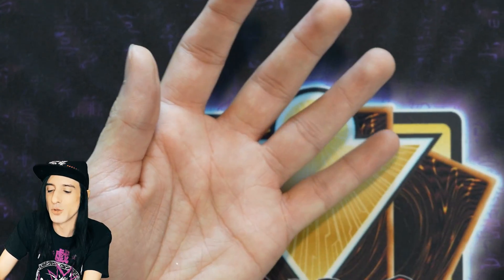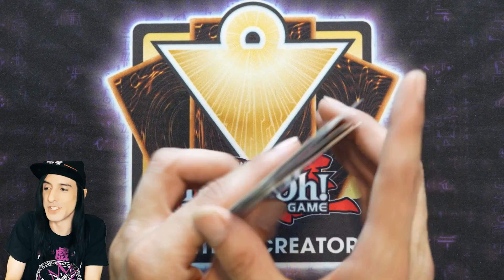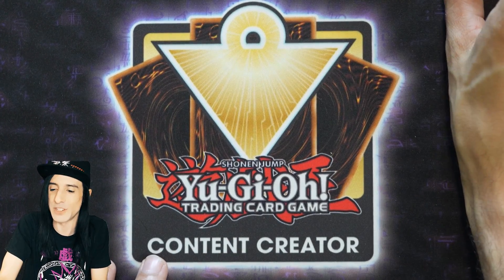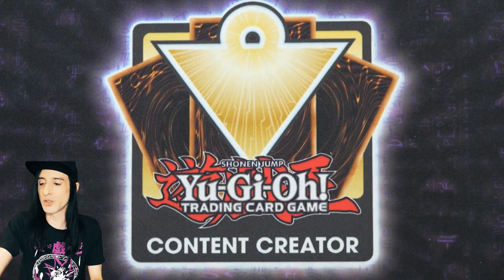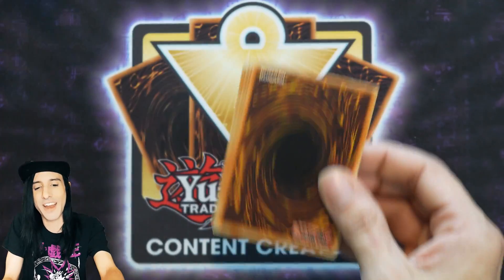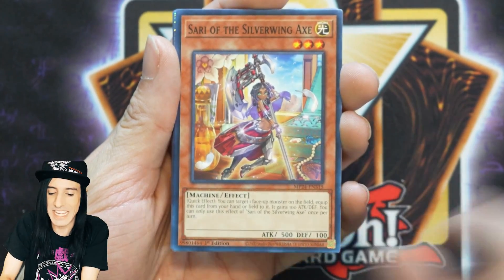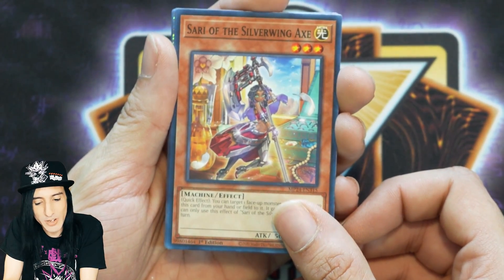Talk about your tin Dueling Mirrors! I'm definitely happy with that Quarter Century Secret Rare — I was going to be trading all my friends trying to find it, but now they can hold on to theirs and I'll trade for other cards. That's just one tin and we still have the second one. Gigantic Thunder Cross, Sorry of the Silver Wing, Axe, another Realm Resident — reprints that will definitely help you build those decks.